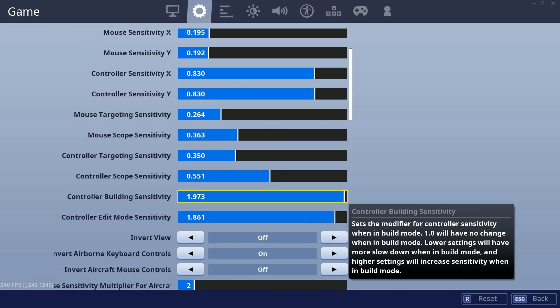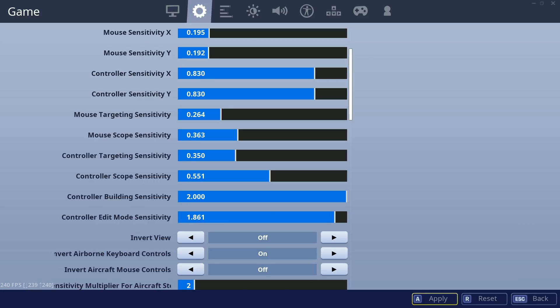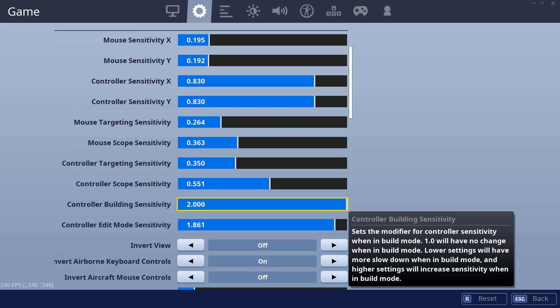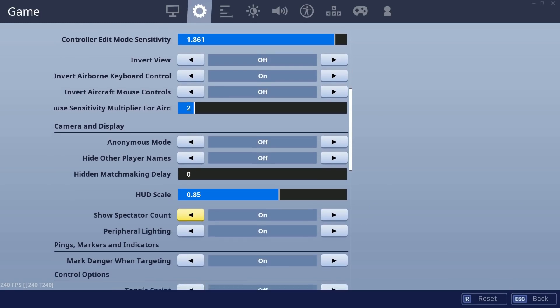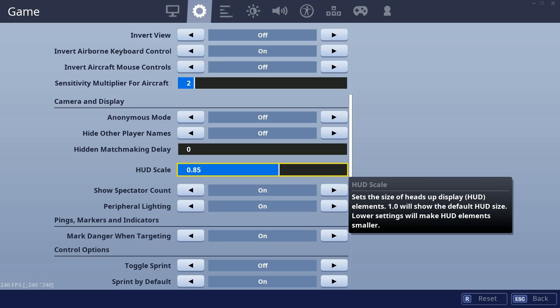Controller building sensitivity I have at 1.973 — I'm actually going to up that all the way to 2.00. Controller edit mode sensitivity is 1.861. Going down, HUD scale is 0.85.